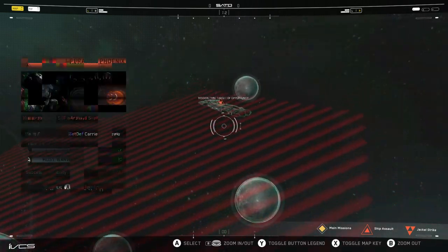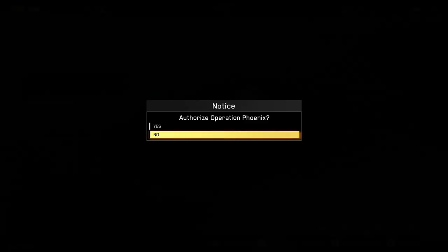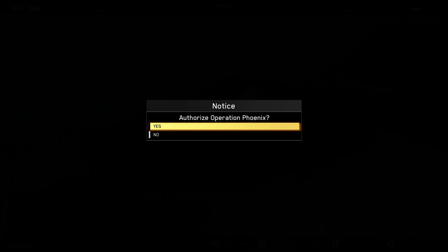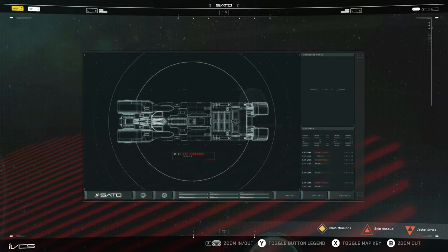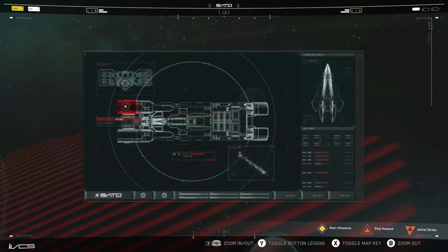There's still a lot of action for you guys to see, so let's deploy on Operation Phoenix. Just work our way down the map. SDF carrier Cerberus is dry docked for resupply in the Miranda Moon asteroid field. Payload says there's a prototype airship in the hangar. Let's mount an infill, commandeer the prototype, and keep it out of the fight.